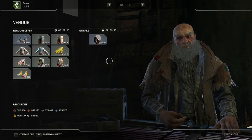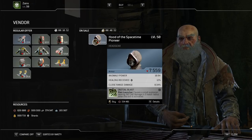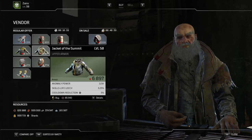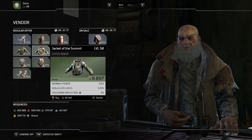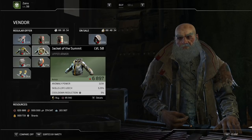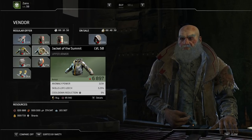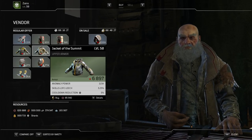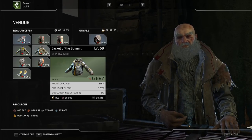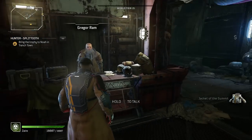If we take a look at what Gregor is selling, you'll notice he has a bunch of greens and a couple of blues. For example, we find this chest piece that has anomaly power, skills, life leech, and cooldown reduction. This is a very good armor piece if you're a Pyromancer — someone that uses a lot of skills. Cooldown reduction is quite rare to find on an armor piece. Even though it's green, you could make this into a very nice piece for your build by increasing the rarity and adding a couple of mods.